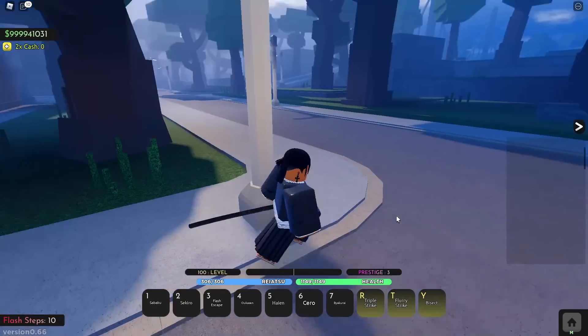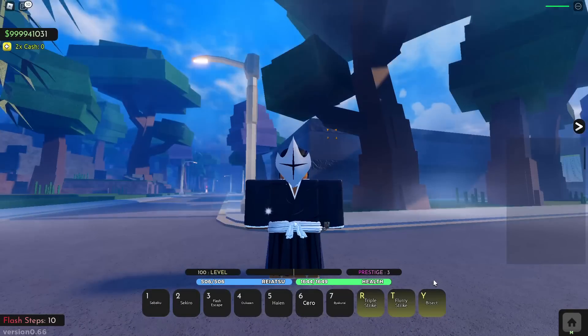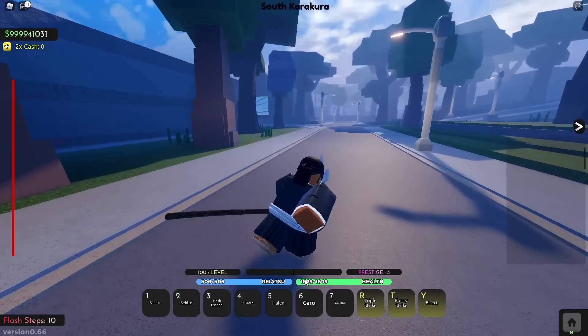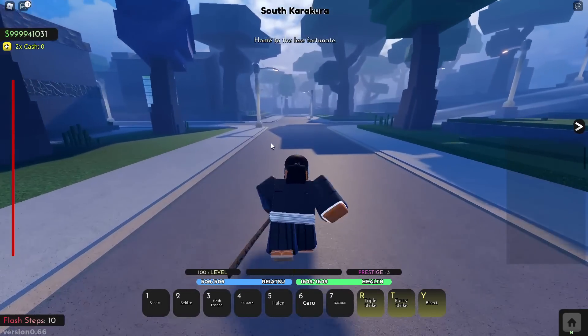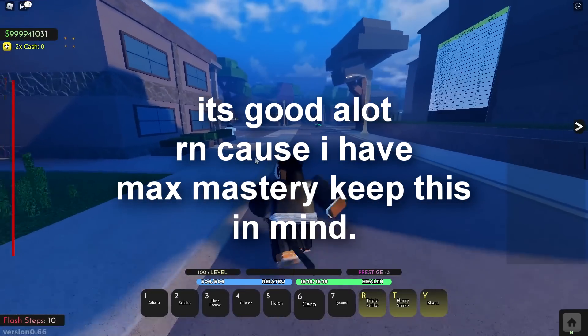I'm going to showcase what my mask looks like right now. Once I press J — there it is. That is basically the whole animation of what the mask looks like. As you can see, my speed is a lot better than what it was, my Reishi is up, my health is up, and then we have the zero move.